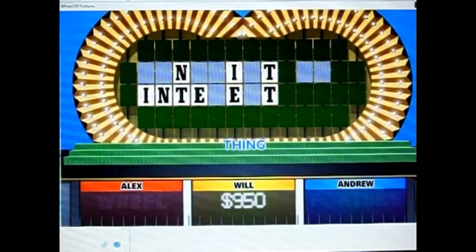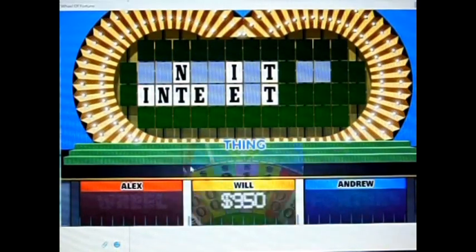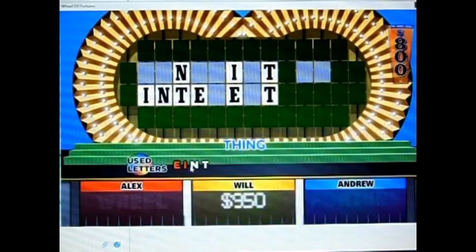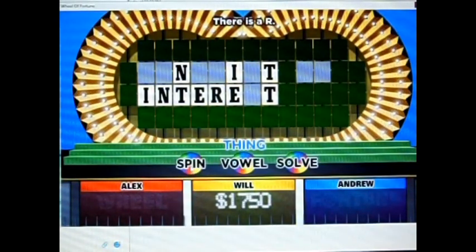Two E's. I'll spin. You can faintly hear somebody having pressed your luck on in the background. $800. Just go with that just to save a turn. One R. One R. You're gonna buy an O.